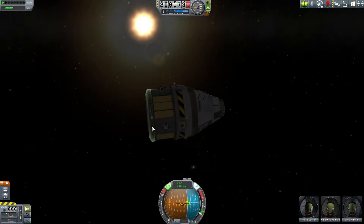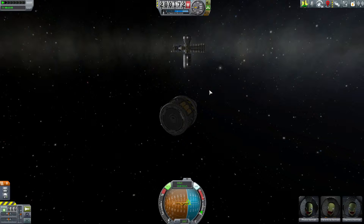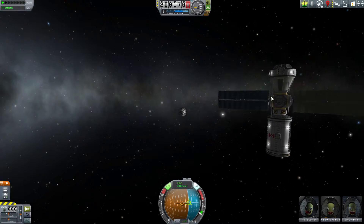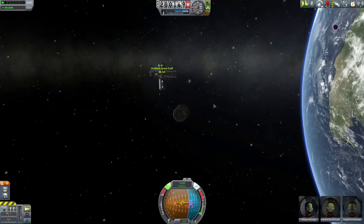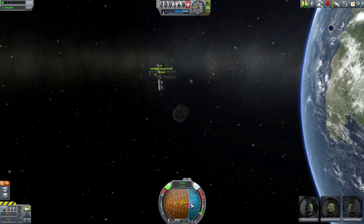We're in our command module here and we have a station just in front of us. The way the Navball Docking Alignment Indicator works is you have to select a target port in order for that indicator to activate. For the sake of this demonstration, I'm not going to pick the near port - I'm going to pick the port on the opposite side of my station and select that one as my target. You'll notice there's no special indicator showing up yet - you've got your prograde indicator and your target indicator.